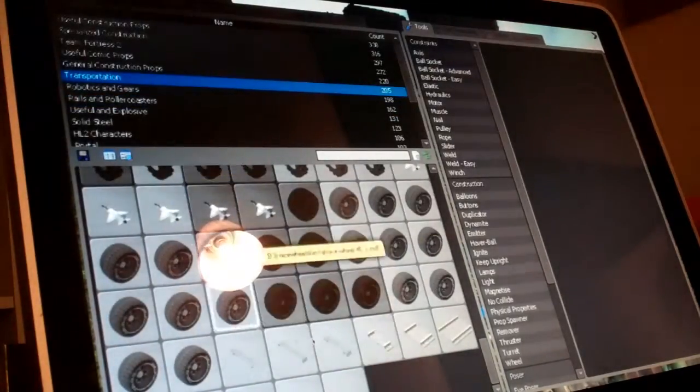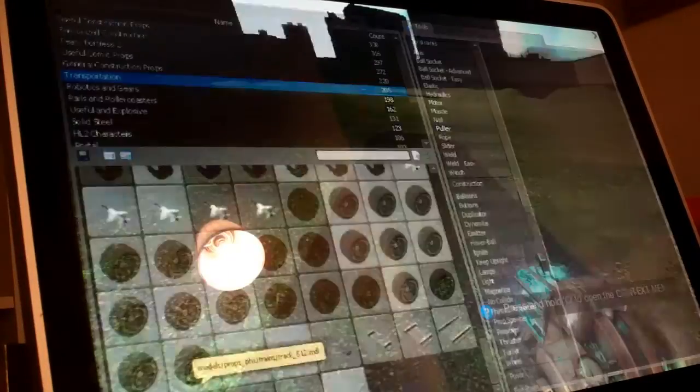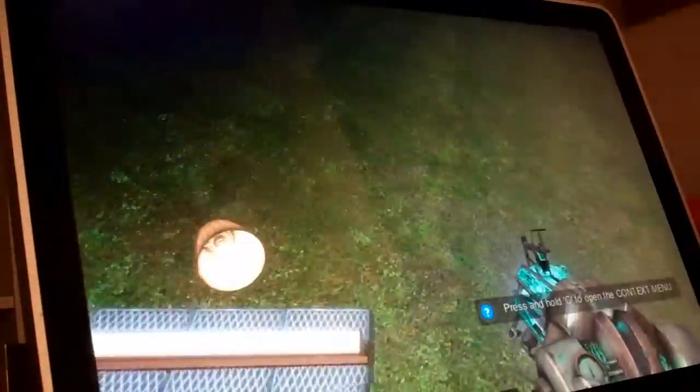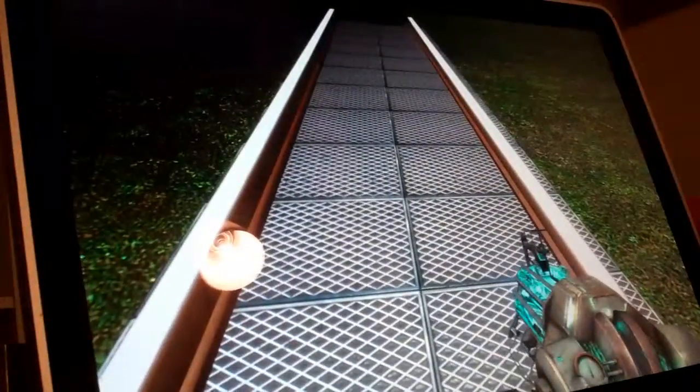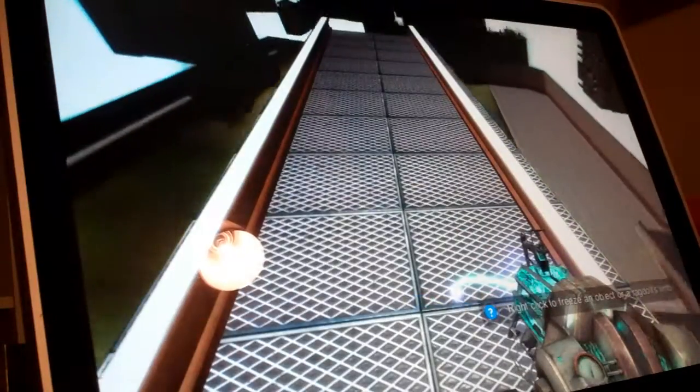You're going to want to go to Transportation and choose the tracks. I recommend the long track. Then you take the track and click on it using left click. Then just scroll up and you go up like that.